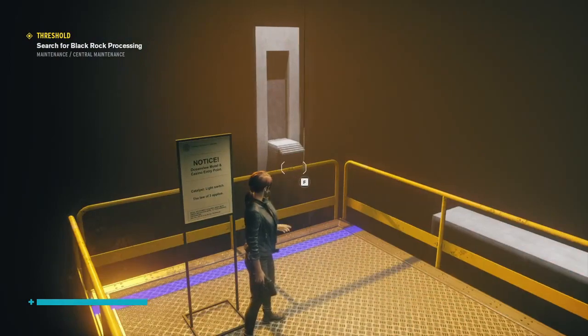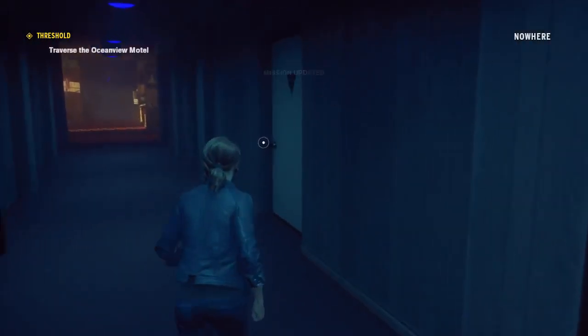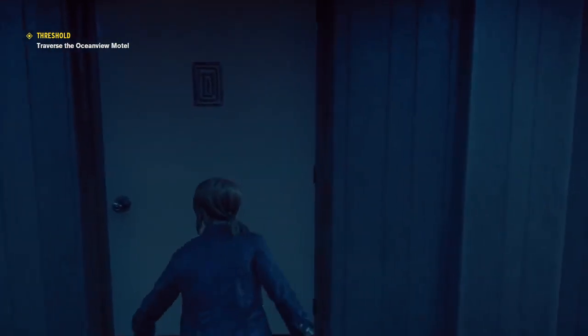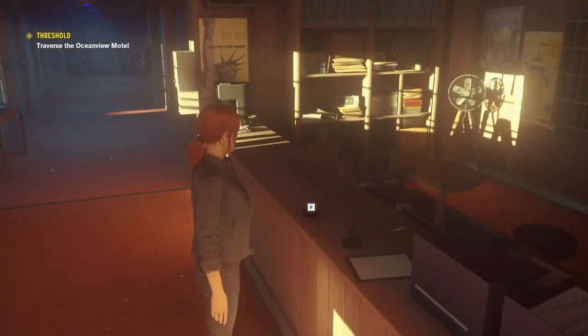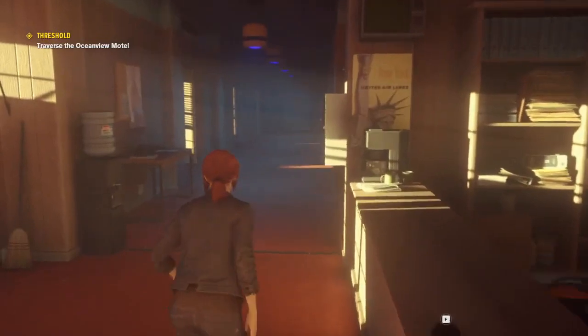One, two, and three — I must traverse the Ocean View Motel. Now this door will be locked at the moment. Yeah, none of these doors are opening for me. Doorbell three times — always the rule of three. Let's check what side rooms we've got here.